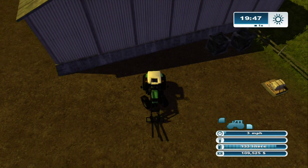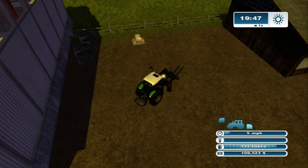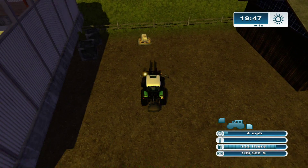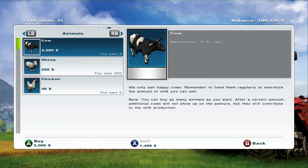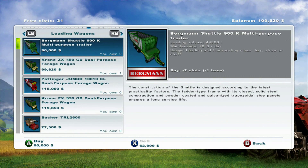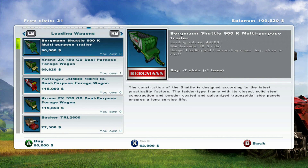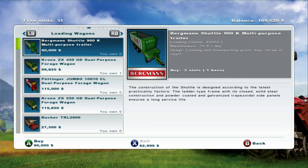I do have quite a bit of expense tied up here with equipment — front loader and the pickup wagon and the mower. Probably about $250,000. Something like that — and you've made $40,000. You're on your way. Which loading wagon do I have? I have the second one — it actually holds less. I think it was on sale.